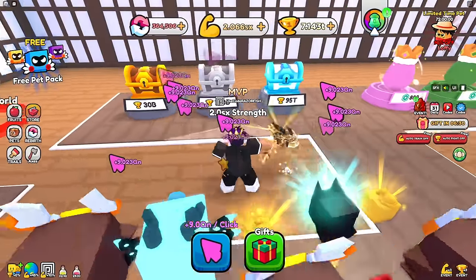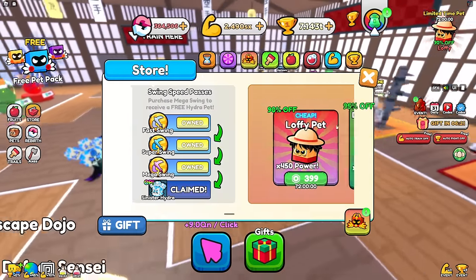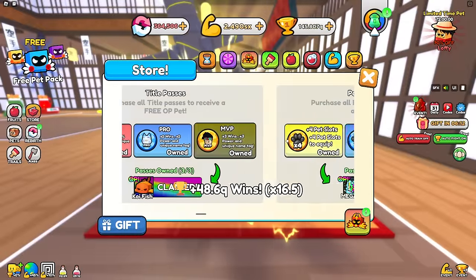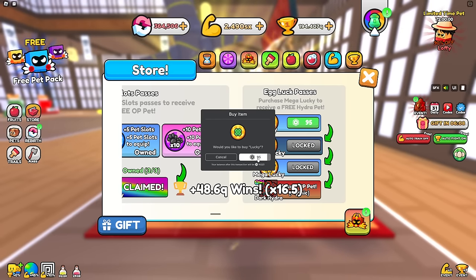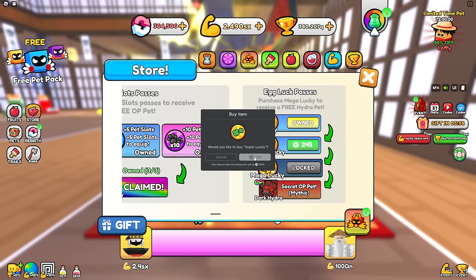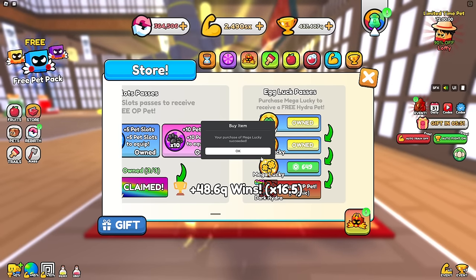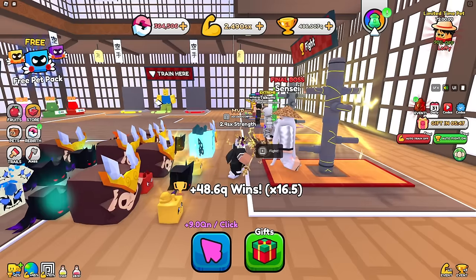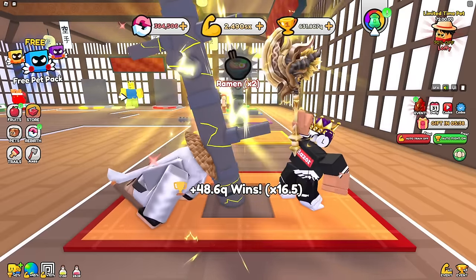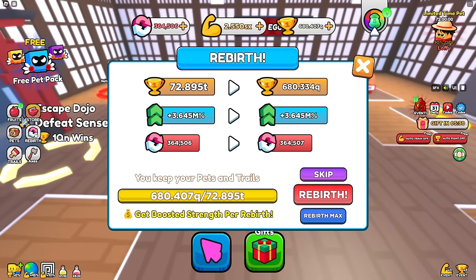Each of the best pets costs 95 trillion so that's quite a bit. I'll get some luck game passes - Lucky for 95 Robux, Super Lucky for 245 Robux, and Mega Lucky for 650 Robux. That will also give me an OP pet with 3k multiplier. I'll equip all those pets and get 9.9 QN every time. I'm getting a ton of wins - literally at 680 Q wins.